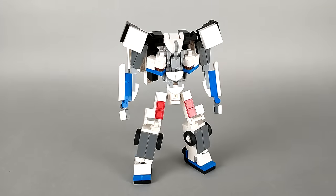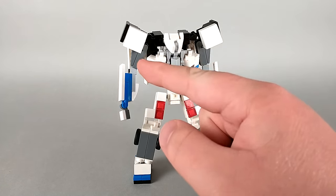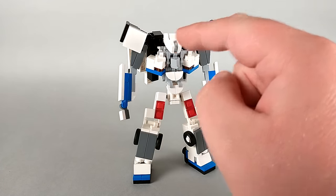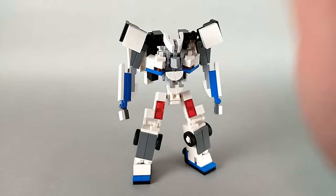And here we have Transit in his robot mode. Like I mentioned earlier, I didn't prioritize accuracy as heavily as I usually would because, well, he's not actually in the movie. I took some creative liberties and you'll definitely notice them as I go through the figure. Probably the most notable one is that I really exaggerated his shoulder pads. He has these really big rounded looking shoulder pads that, as far as I can tell, come from the roof above the windshield, and I've really exaggerated them here for this design.